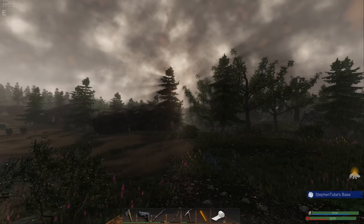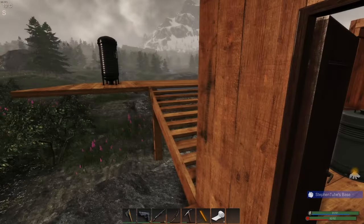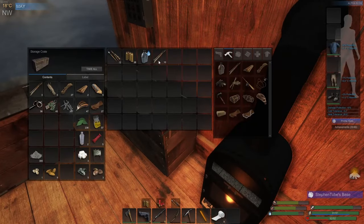Hey everybody, good morning. Welcome back to Subsistence Alpha 62. Somewhere in those clouds is the sun. Let's close this up and check everything out that I have here. We are going to head out.